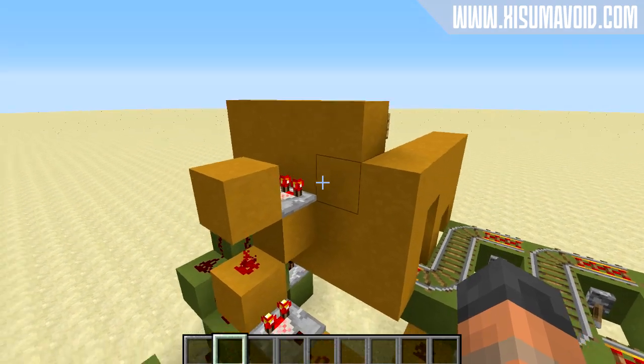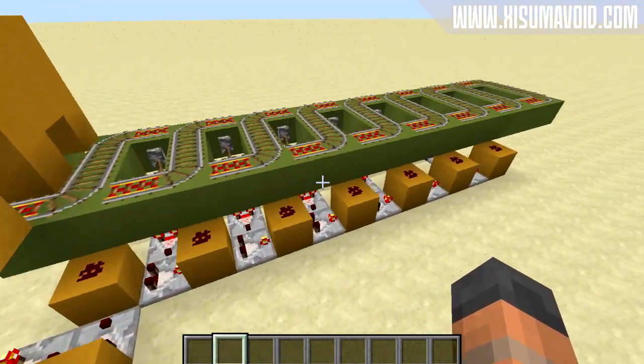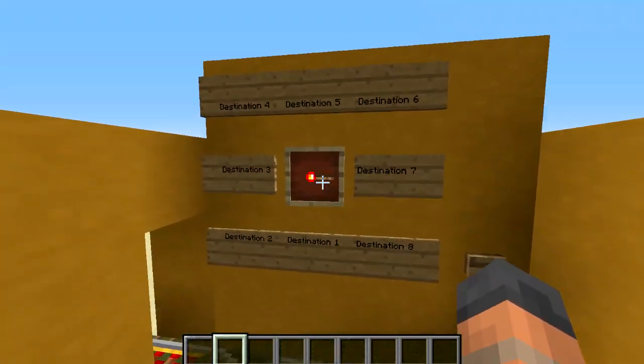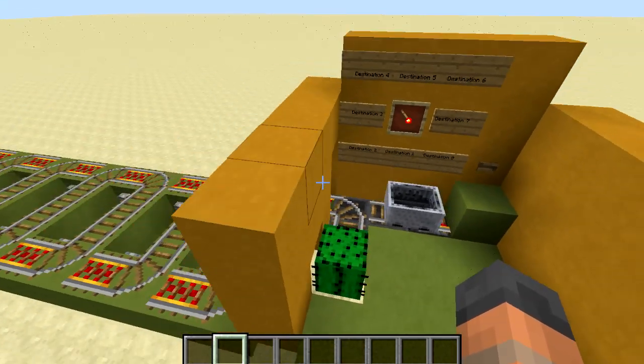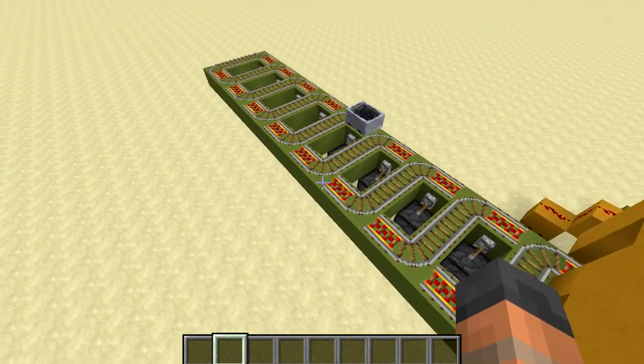This is also going to give you a signal strength using a comparator which we can then use to manipulate the tracks and where the minecart is going to go. This acts as an interface for selecting where you want to go. You can then press the button, it's going to dispense the minecart and send it on its way, going down the correct track to your destination.